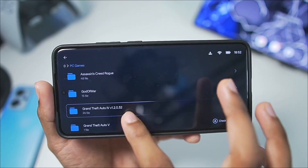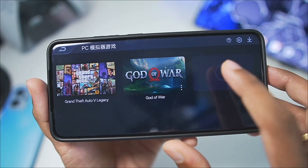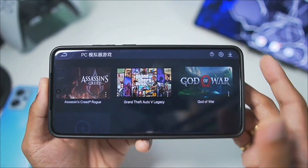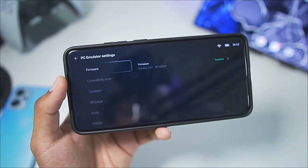I'll press the B button, go to GTA 5, and add this game as well to the library. Here you can see GTA 5. Now that I have added all the games, I'll simply press the settings button — and behold, we have the Game Hub emulator settings.